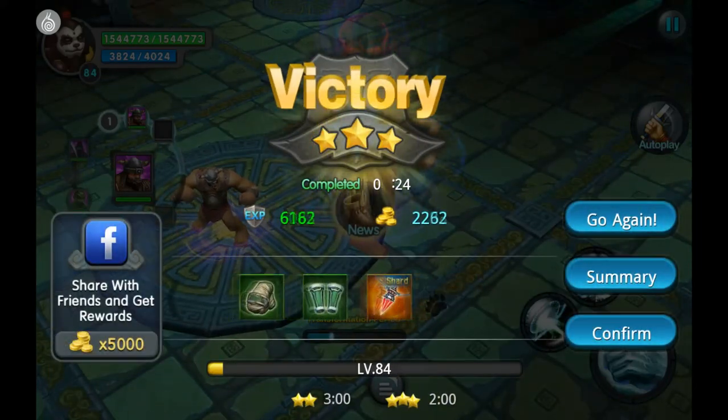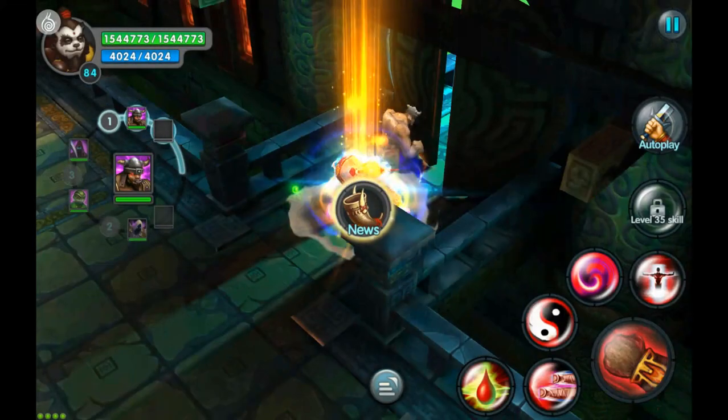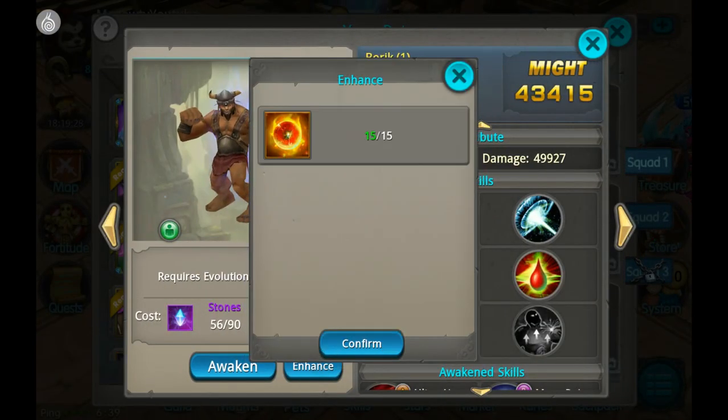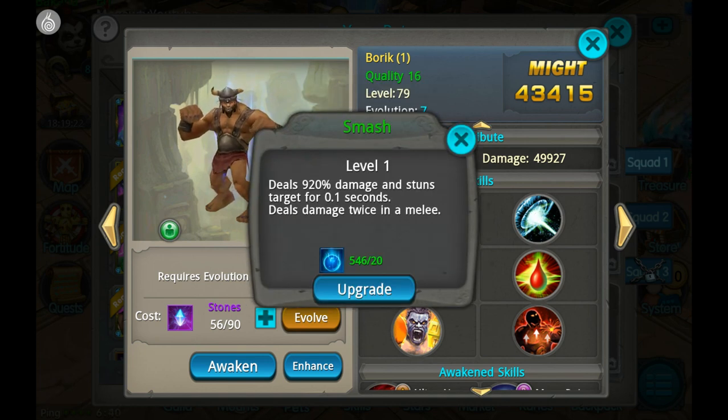I didn't get an ice phoenix soul so I'm going to hit go again and then leave the instance. All right, so now what we're going to do is enhance Boric. I have those 15 surge pills and he is evo 6, so let's do it. His smash skill now does 920% — we're going to upgrade that as far as we can with the surge pills we have.